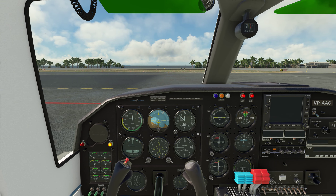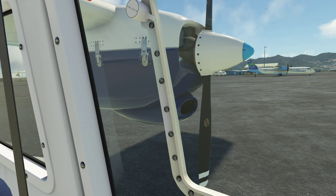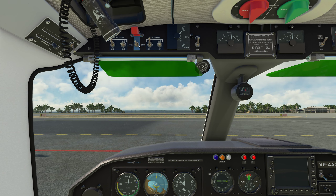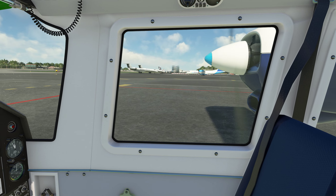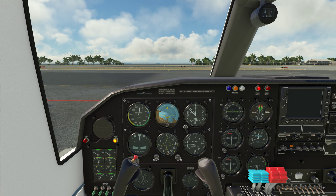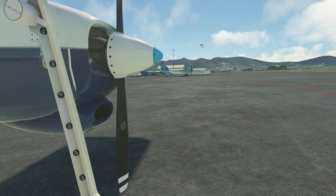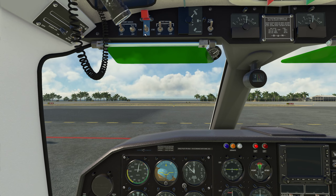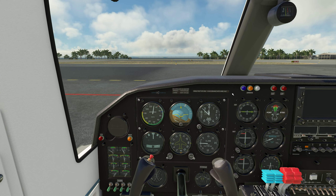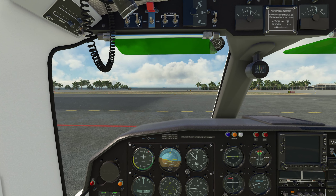Did we forget anything? Crack the throttles, take a look outside, make sure there's nobody out there to kill or maim. The right engine first has a good start. Oil pressure is coming up, so we'll go mags to both. The left prop is clear — a good start. Oil pressure coming up, we'll go mags to both.